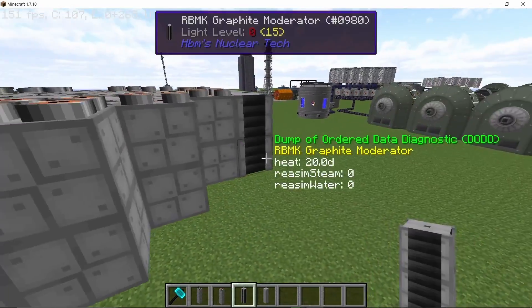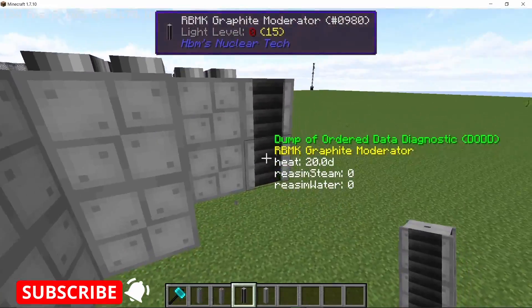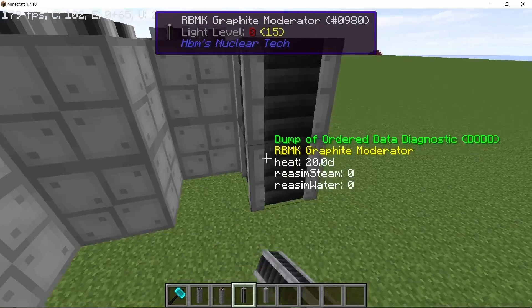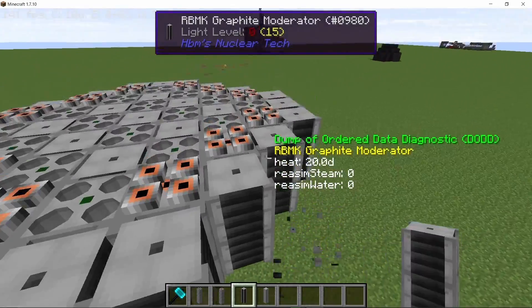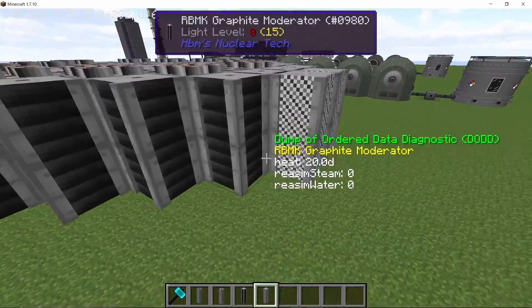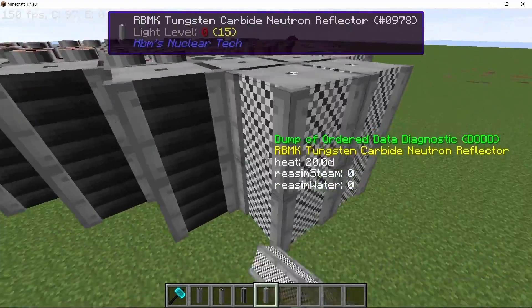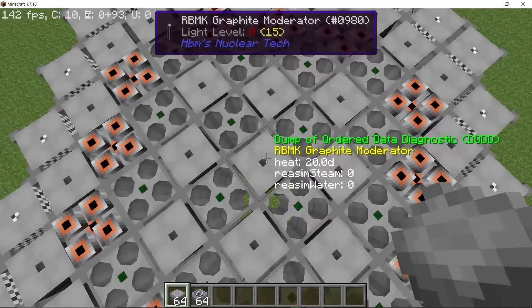On the external side, cover the entire reactor with moderators since there are fuel rods in every single row and column of this reactor. You need to cover it entirely on the outside with these moderators, and then to close off the neutron path we are going to place down reflectors on the entire perimeter of the reactor. With that done, all of the neutron paths should be completely closed.